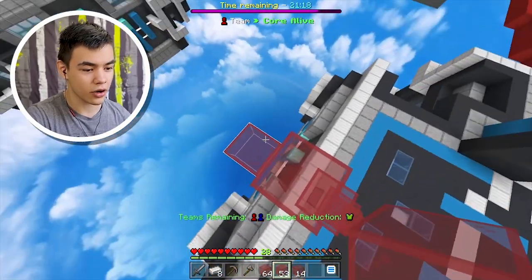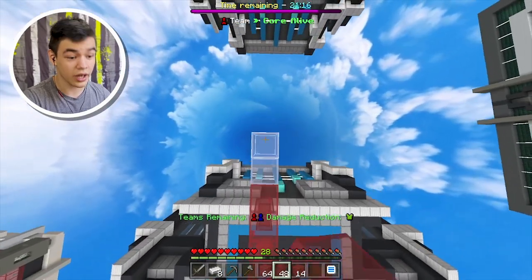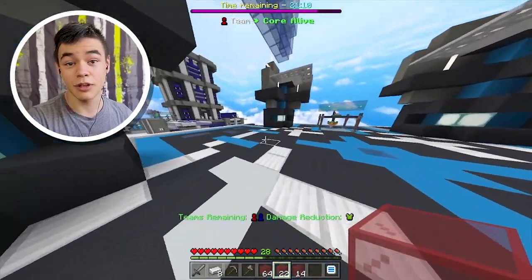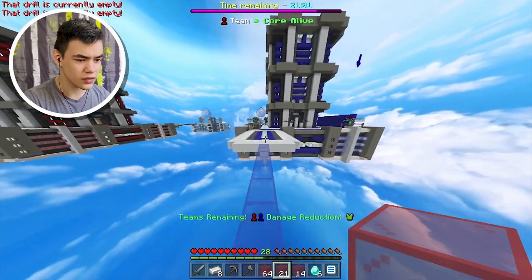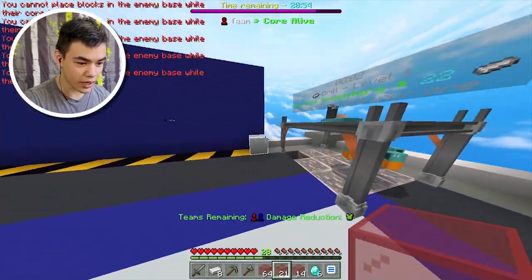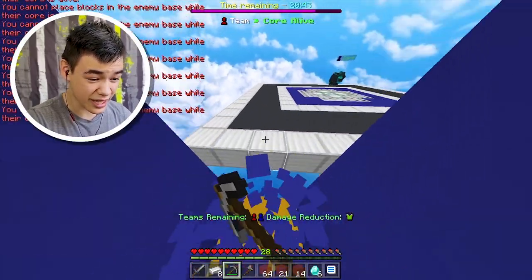My plan is to just go up here like this, so that they have a harder time getting towards us. All I gotta do is just speed bridge over to them. Hopefully I don't die - if I die that's gonna be very sad. They have a pretty decent protection around their core. I can't place blocks. I can't jump. I need to break this one.